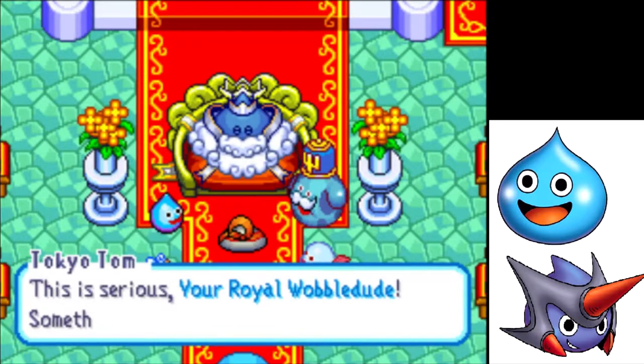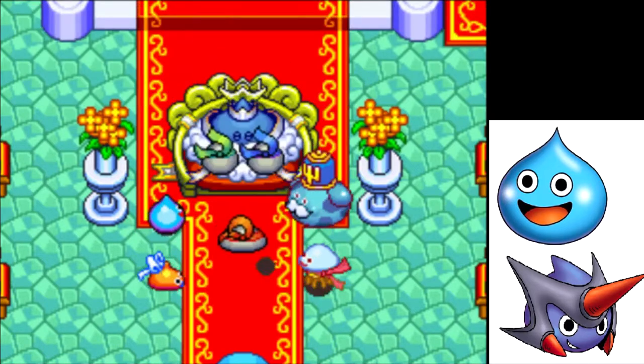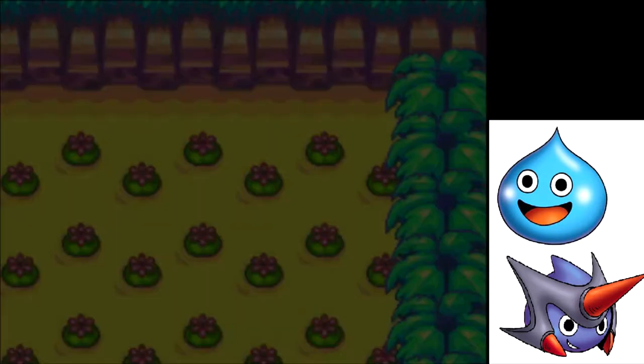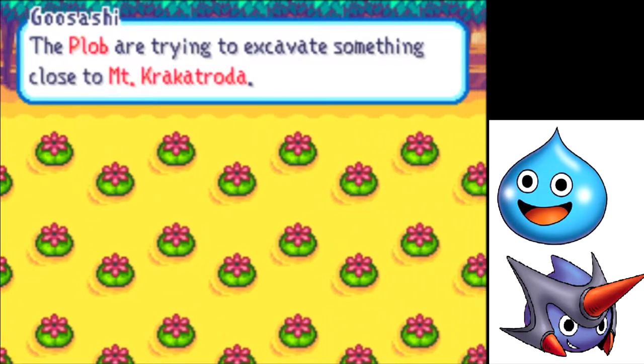This is serious, your royal wobbly dude — something bad's going down! Calm down and speak sense. Allow me to give you a report, your royal wobbliness. The Plob are trying to excavate something close to Mount Krakatroda. There are large numbers of Platyosi at work there.